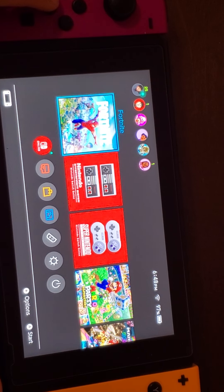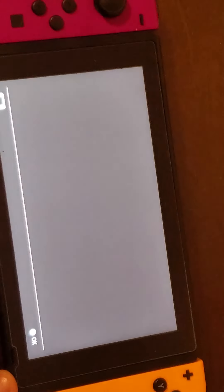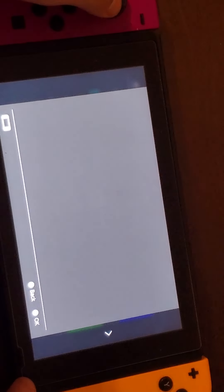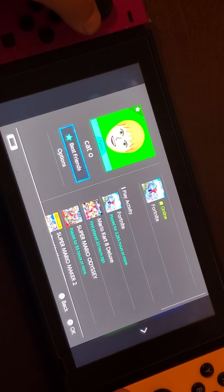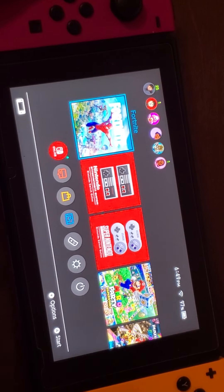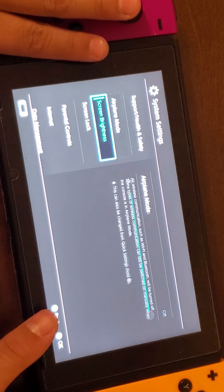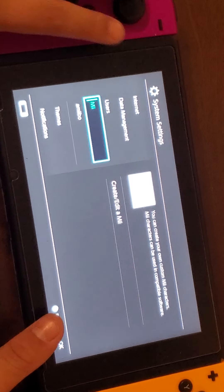Sorry if it's kind of blurry. Okay, so then you go to Settings on your Switch, scroll all the way down until you find Mii, and click 'Create and Edit Mii'.